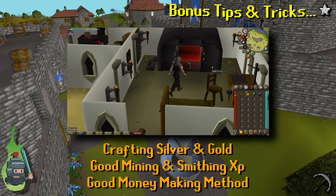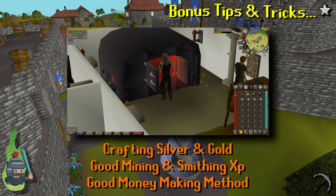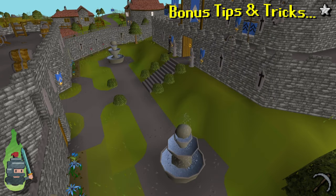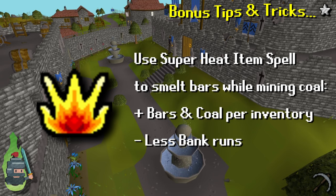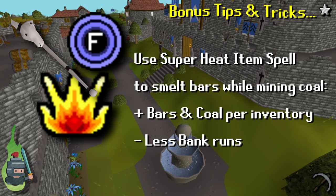Crafting is a very useful skill for iron men, particularly for making money in free-to-play — I've covered it in a previous guide, so if you want a break from grinding iron mining you can switch to silver and gold. I also haven't mentioned the Superglass Make spell, which can smelt bars while mining. If you're mining coal for steel bars and above, you can combine it with the skull scepter, Barbarian Village mine, and a Falador teleport to minimize bank travel time.